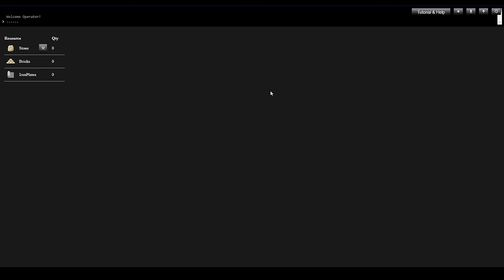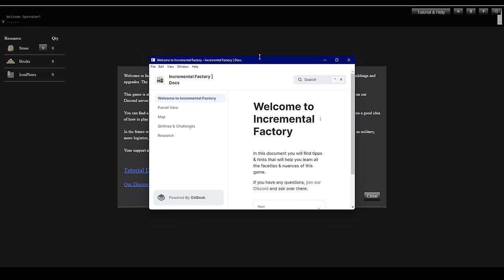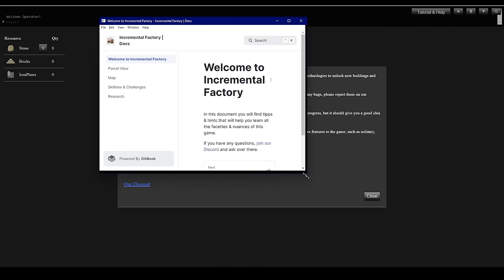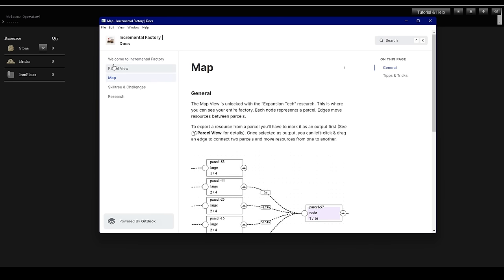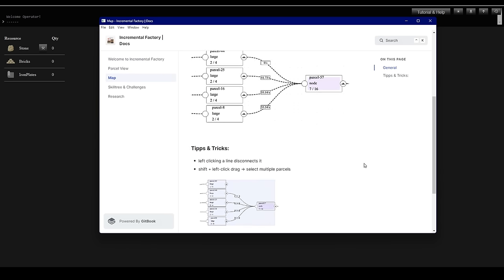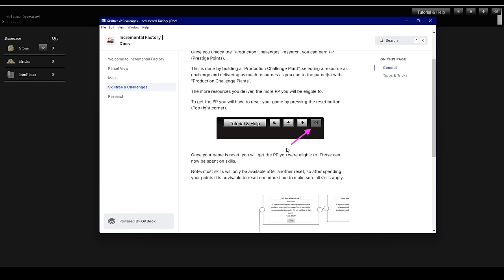This is our main screen to start out with. There is a small tutorial guide here — if we click this, it's just reminding us that it's early development, there are going to be bugs and missing features. It tells us where to report bugs, gives us a link to the Discord, and there's a link to a tutorial window. This is also minimalist but it is helpful to get you started — it explains a few of the different views in the game.